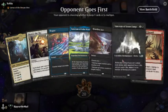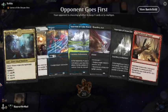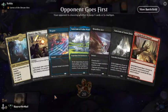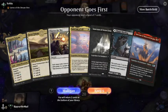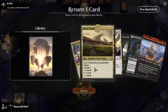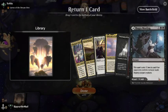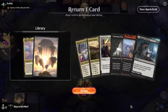This is a very nice hand of one land. We're not going to keep this — nothing's playable. Mulligan. A little bit better. Let's drop white, white, black. We have a pretty good chance of going on to another Sanctum of All.